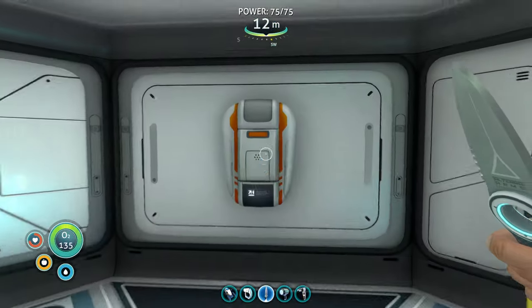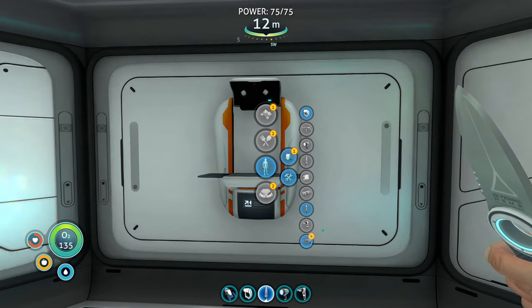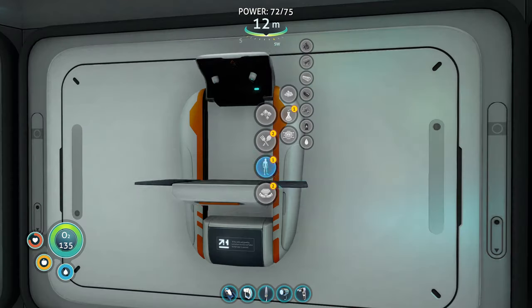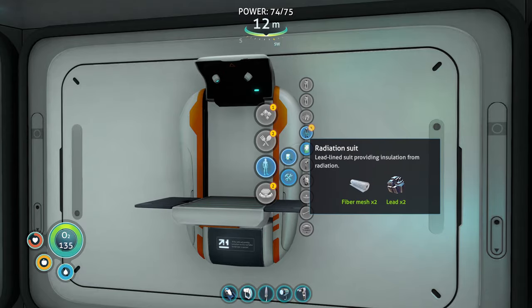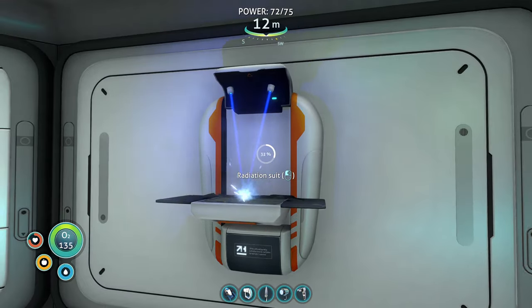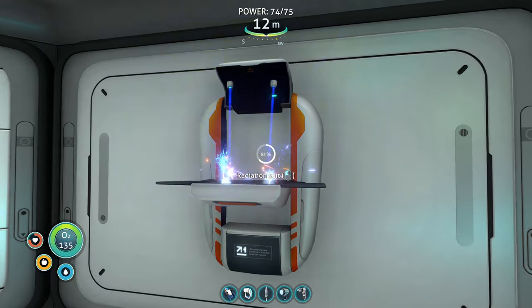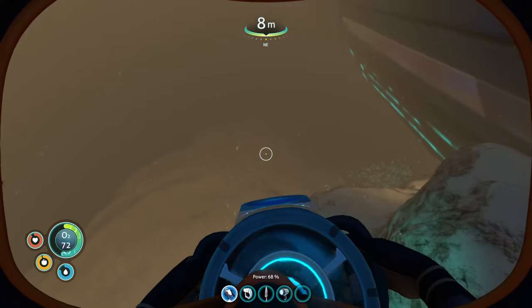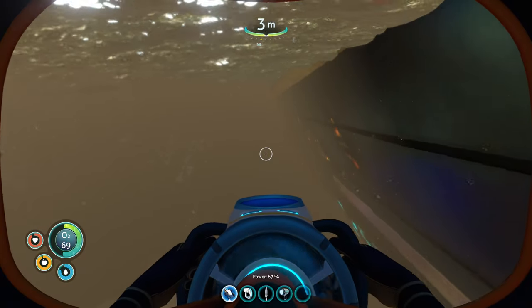Head back to home base and use those new diamonds to craft a laser cutter. Also, if you haven't already, build a radiation suit so that you can go to the Aurora. On your way to Aurora, if you're smart, you'll stick to the left side only — don't go to the back.